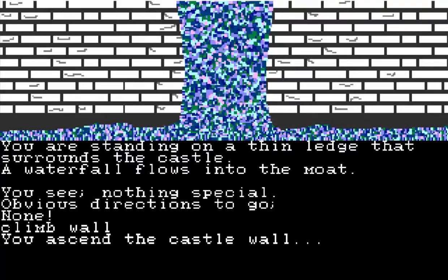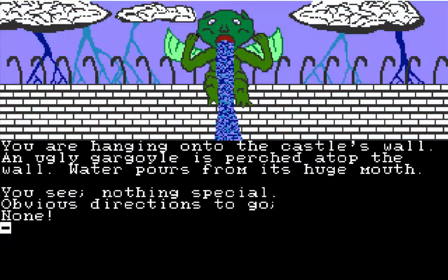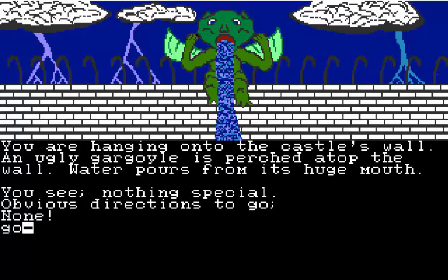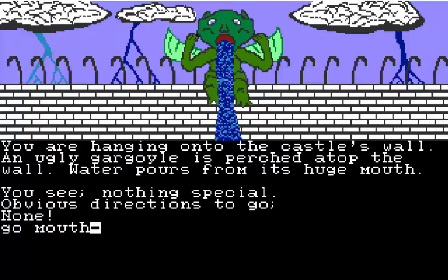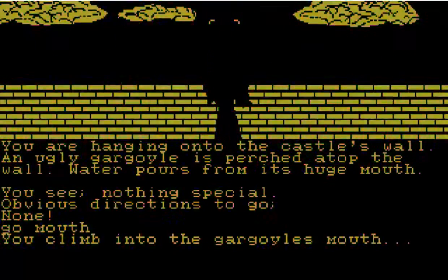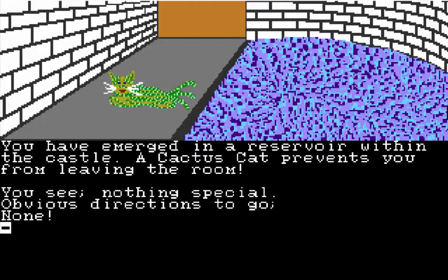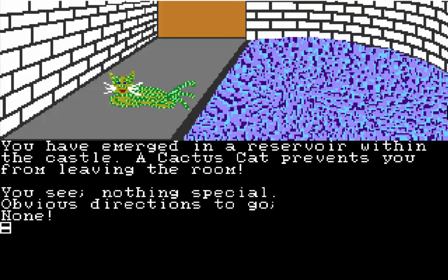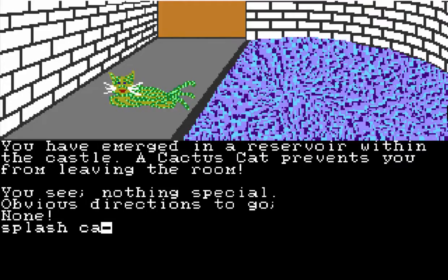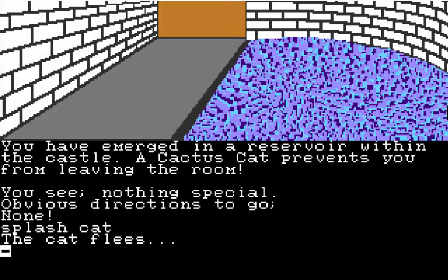You ascend the castle wall. You're hanging on to the castle wall — an ugly gargoyle at its perch at the top, water pouring from its huge mouth. The solution to this puzzle is to splash the cat. Because cats hate water, right? Especially a cactus cat — it makes even more sense. The cat flees. I kind of like that one.